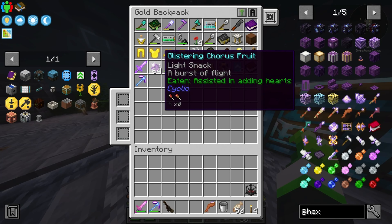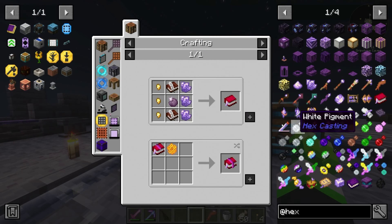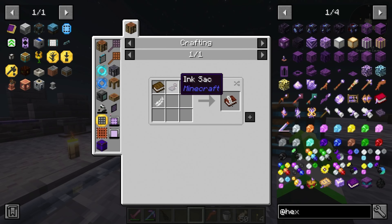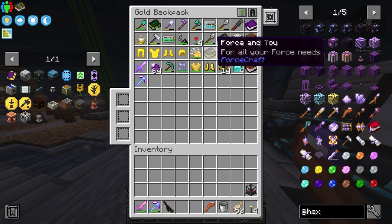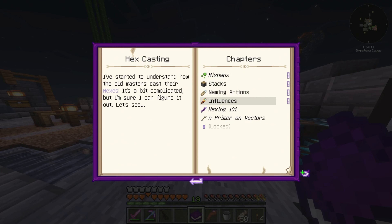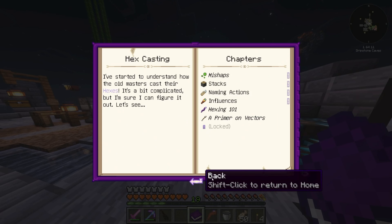It does say 'course fruit' though - what happens if I just put this in here? We don't have books or quills. We know it doesn't work, let's put that away. With the hex thing, there's the notebook - there is hex casting and you can do some hexing.